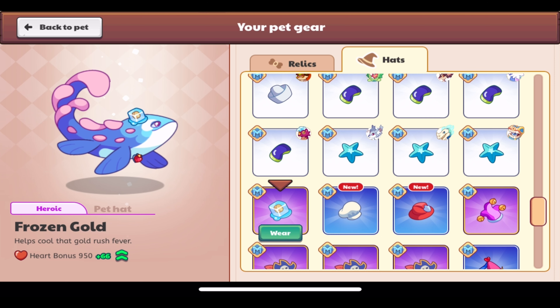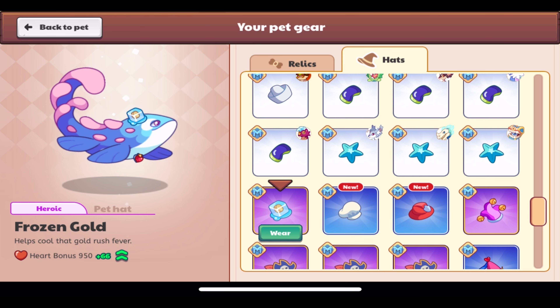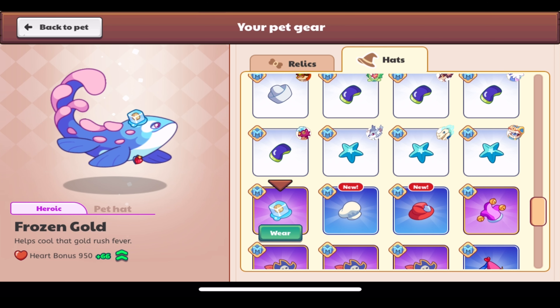The Frozen Gold pet hat is ultimate members only, as it was on the ultimate members section of the Treasure Track. It's heroic: 'Frozen gold helps cool that gold rush fever.' It has a heart bonus of 66 — pretty good. It's just a piece of gold frozen in a block of ice, which looks really good.